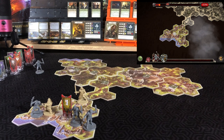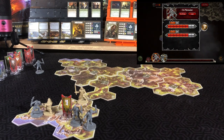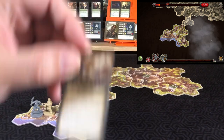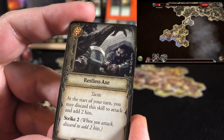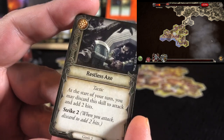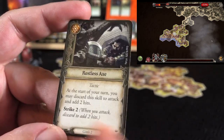Let's see how bad these marauders are — terrifying and large, seven health and two damage each. Not cool. So with that in mind, we will have Gimli go first, starting with the Restless Axe. Starting with your turn, you may discard the skill to attack and add two hits — basically he is getting a free attack with some additional help.